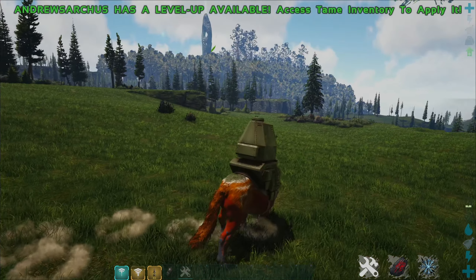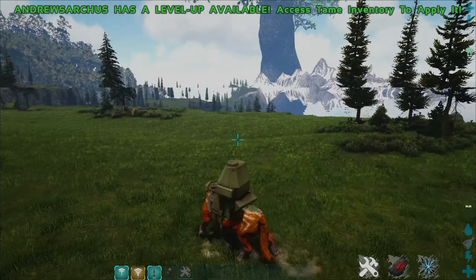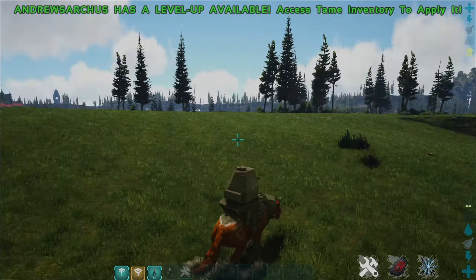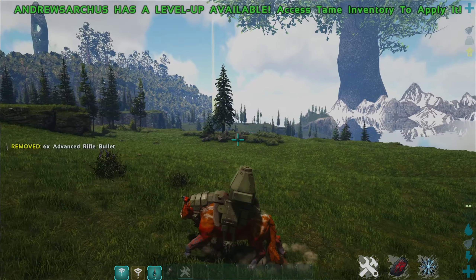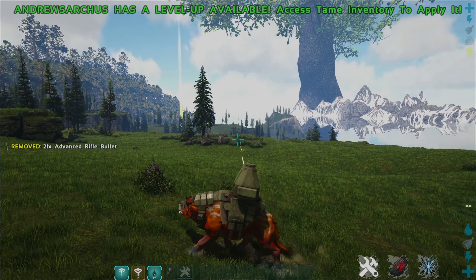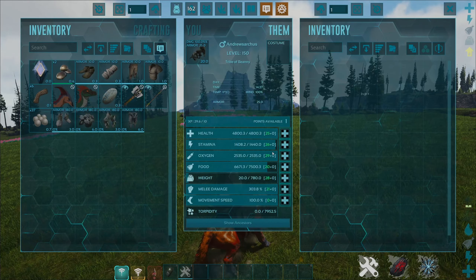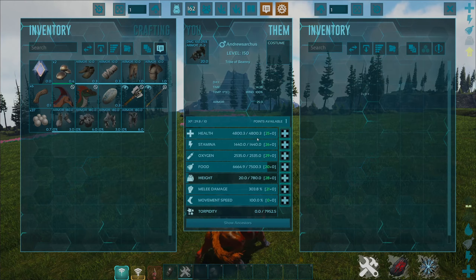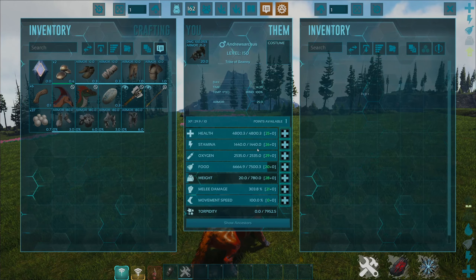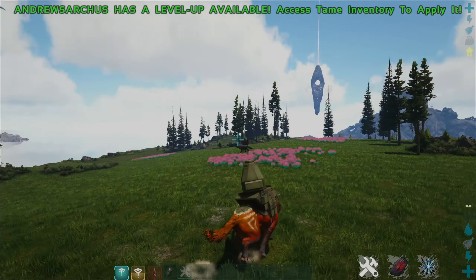Once the turret is attached you can press Ctrl on the keyboard and it will turn into turret mode. You can still use WASD to move the main creature while your mouse moves the turret, and you can shoot with right click. It uses advanced rifle bullets and flies through them — it's insane. Stat wise at level 150 it's got decent weight just under 1000, close to 5000 health, and decent stamina. Overall you can use this as a weight carrier, especially if you're carrying a bunch of ammo.